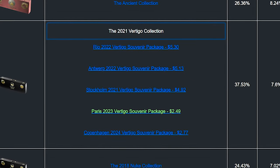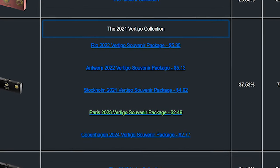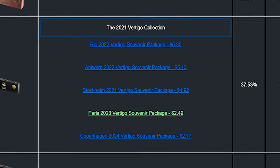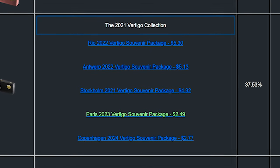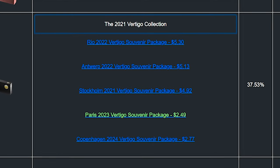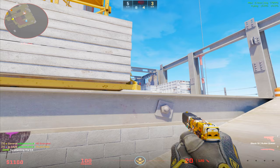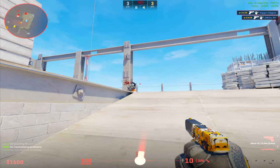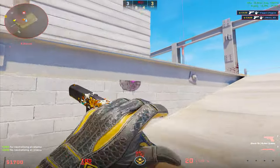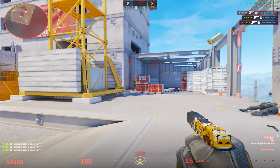The Vertigo collection, whether you like the skins in it or not, seems to be the one whose value is being held the highest after the shortest period of time. For example, while the Copenhagen packages are a little less than $3 right now, the Major Rio Vertigo ones are already at $5.30 a piece — almost a full dollar above the same Mirage one. Knowing this, I personally am putting my luck on Mirage and Vertigo specifically. That's basically what I would do, and you guys can let me know in the comments which packages are the best to invest in and which ones are the best to open.